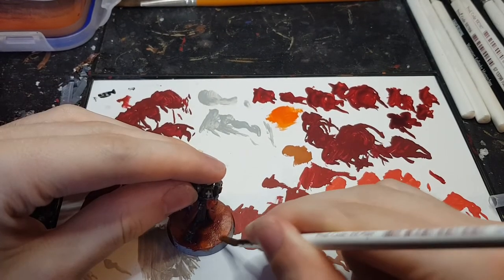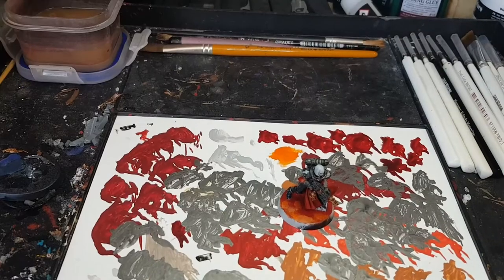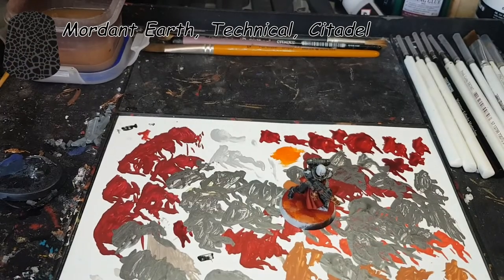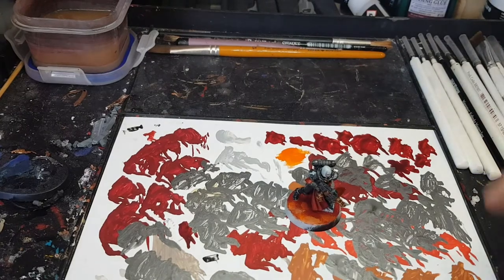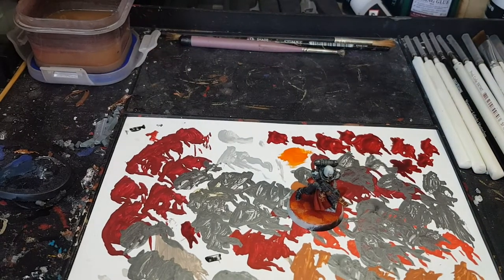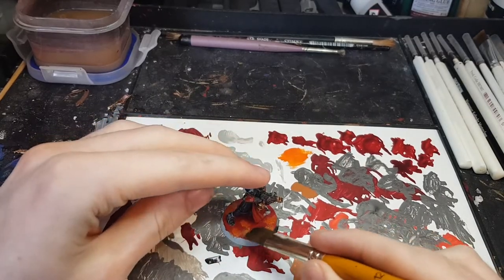Once that dries it'll look shiny at first, but don't worry because that will have disappeared by the end. Now that the hard coat is fully dry, the next step is to apply some Modem Earth crackle paint to the base. Make sure you give it a good shake first to mix everything up — that'll give you better cracks. I'm applying this with a fairly large brush rather than a spreader because the more paint you have on, the bigger and deeper the cracks will be. Just take it from the pot and apply it straight onto the base.